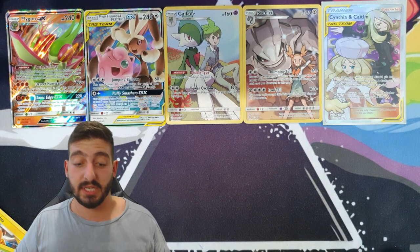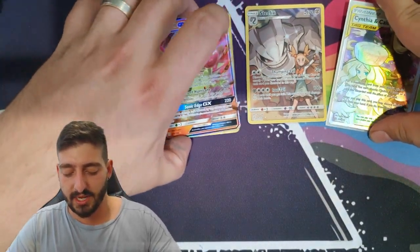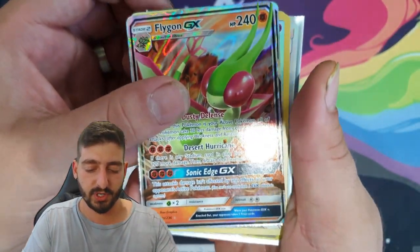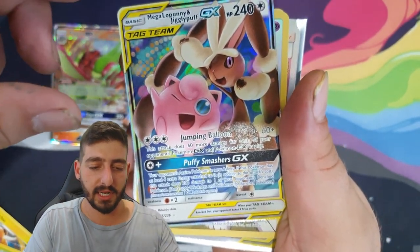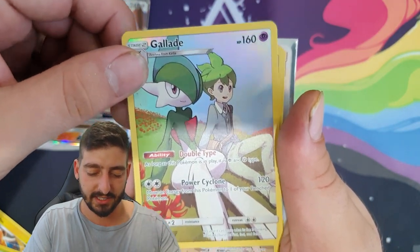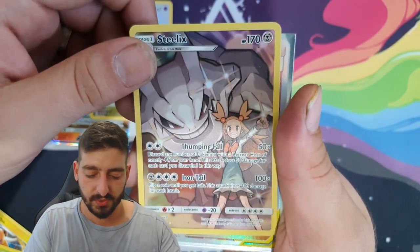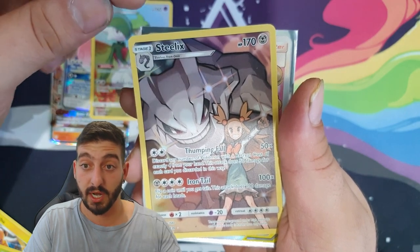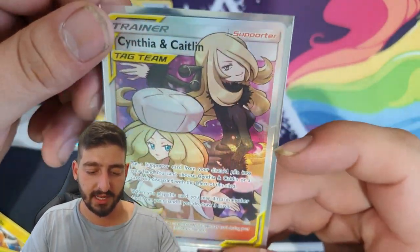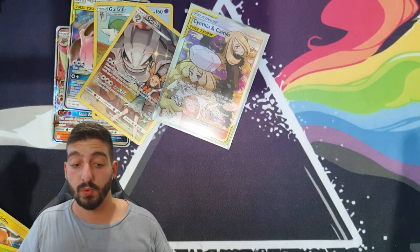I'm not going to do a traditional recap because the camera position lets me show off all the cards. We pulled the Flygon GX first pack, Mega Lopunny and Jigglypuff GX, the Gallade character card which I really wanted, and the Cynthia and Caitlin full art as the pull of the day. Next I'd like to get the Pikachu card and the Red and Blue card.